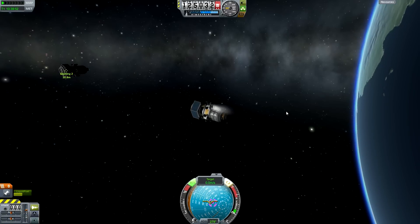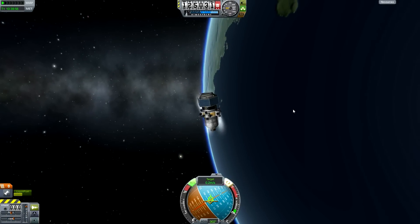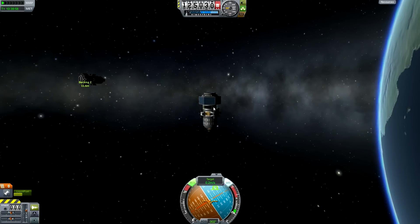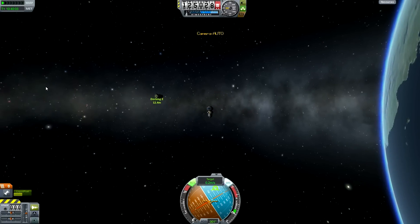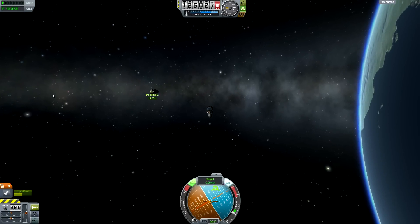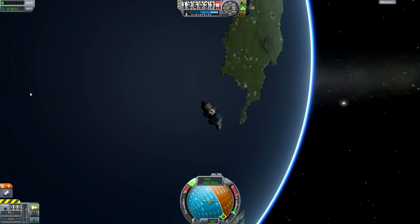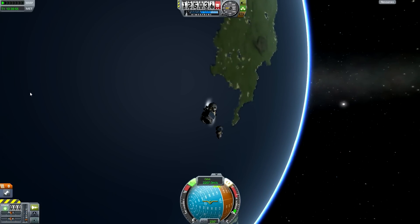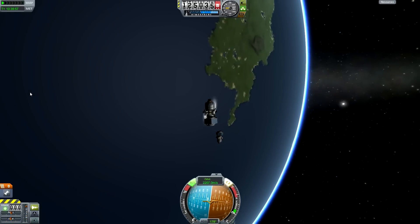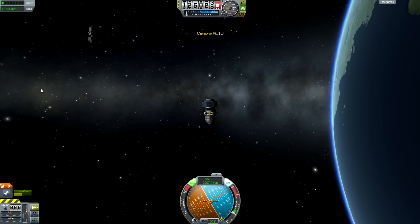We're going to use RCS now, so hit R to turn on RCS. The first thing we're going to do is point this ship north. In an equatorial orbit like this one, north will stay the same as you go around the orbit, which is why we're pointing north. Then you can use the square bracket keys to switch to the other ship, turn on RCS on that if you've got it — although it doesn't really matter — and point it south, because again south is going to stay in the same place throughout your orbit.